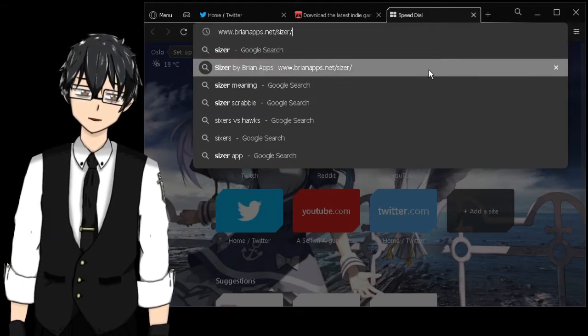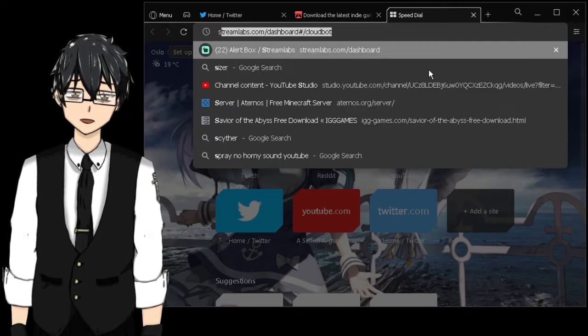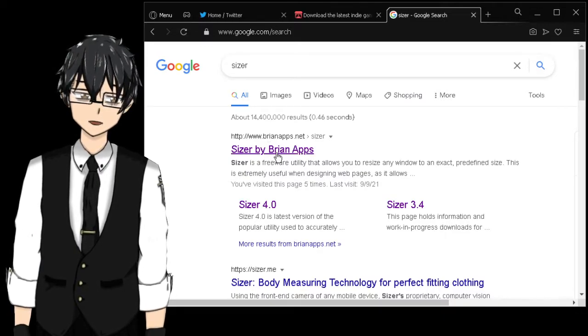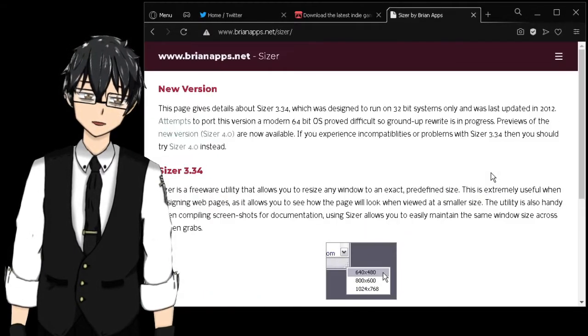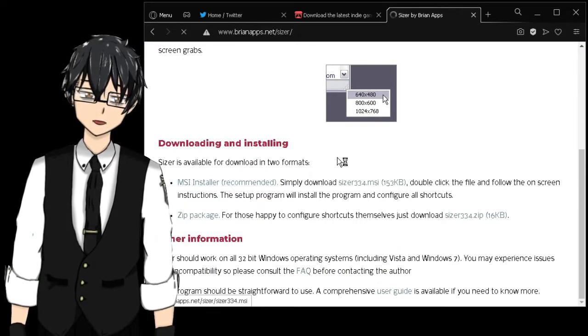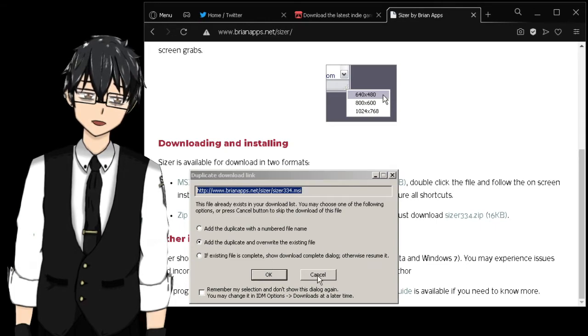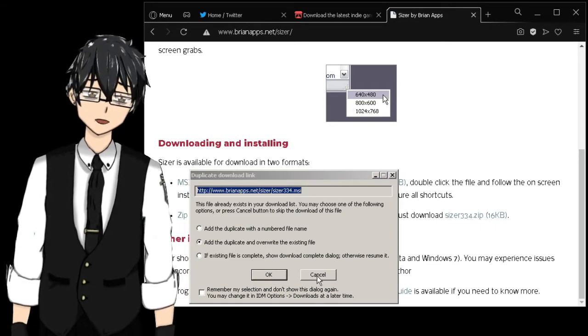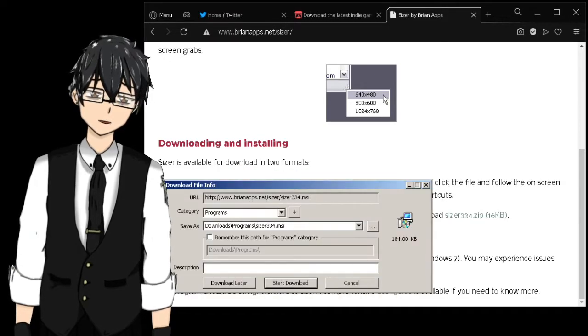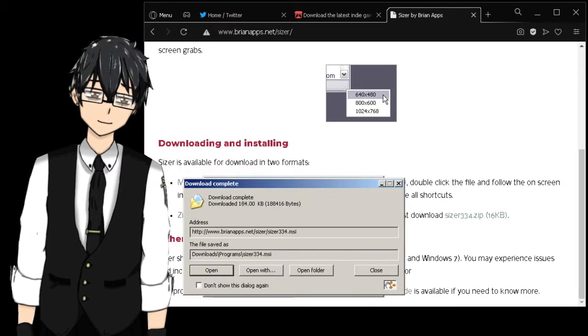That's why I downloaded this app - Sizer by Brian Apps. You can just search it on Google and it'll appear. Click it, download the MSI, install it, and you'll get it. I already have it but I'm going to show you guys so you won't be confused.